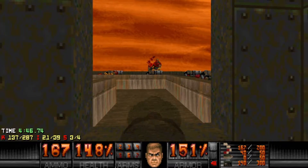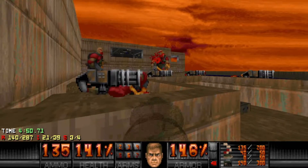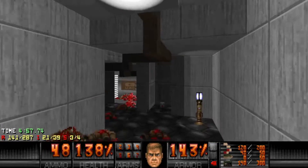Most of the time the invulnerability sphere — actually a water sphere, not a soul sphere — will make them shoot each other. That means you can just get them to kill themselves for you.